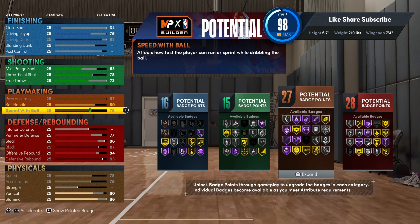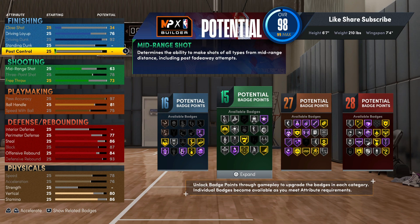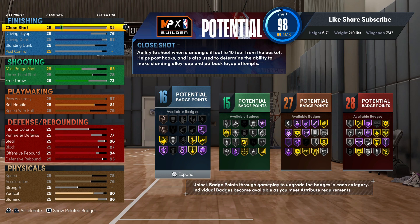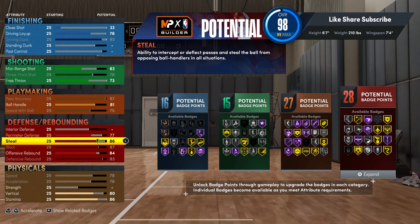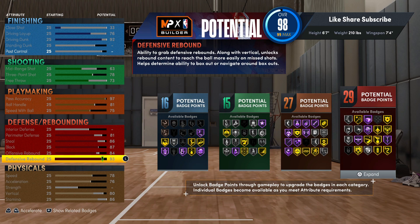You could take your offensive rebound down to 84 and put your ball handle up to 81, so you're getting a gold space creator. Put your perimeter up to 81 — doing that gets you another defensive badge. That's 29 defensive badges — that's some heat.